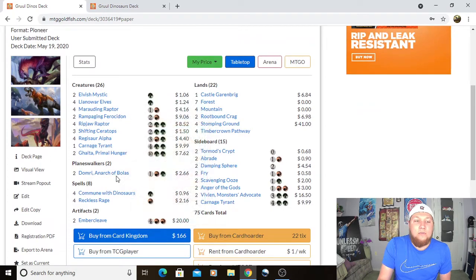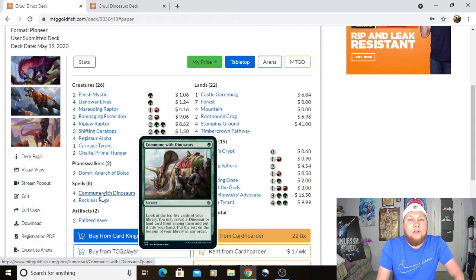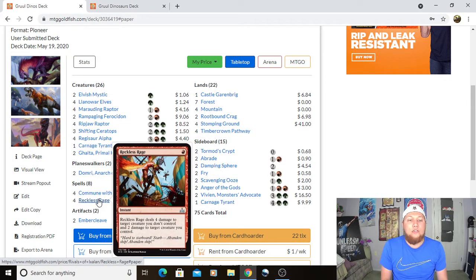With the other spells: two Domri, Anarch of Bolas — the static effect pumping your creatures is really good, especially with Ghalta. Making mana and making your creature spells uncounterable is awesome, and the fight ability gives us a little more reach for removal, especially good with Ripjaw Raptor. We've got four Commune with Dinosaurs — it's ancient strings for dinos. And four Reckless Rage, which is synergistic with Ripjaw Raptor, dealing four to a creature for one mana with a minimal drawback of two damage to your own creature.